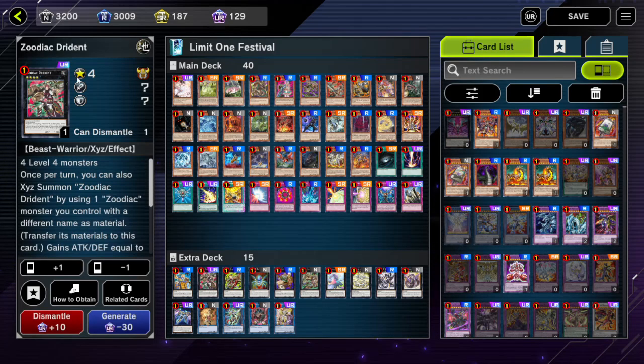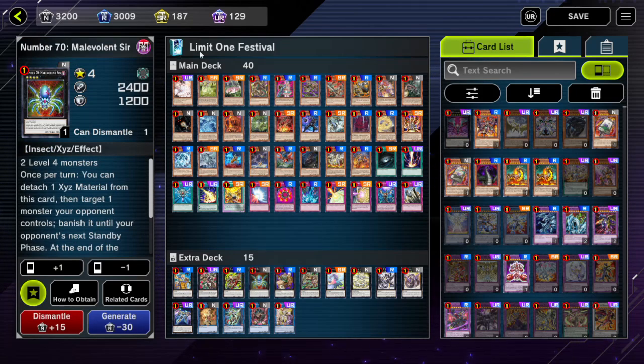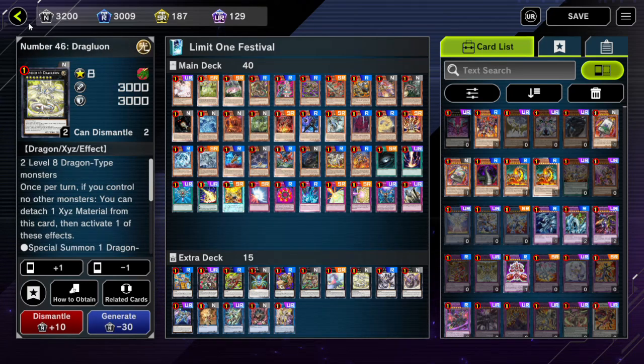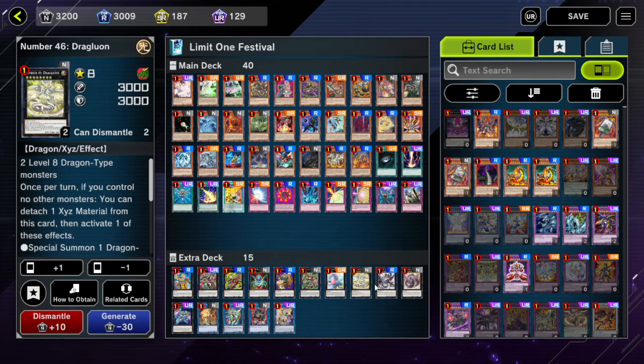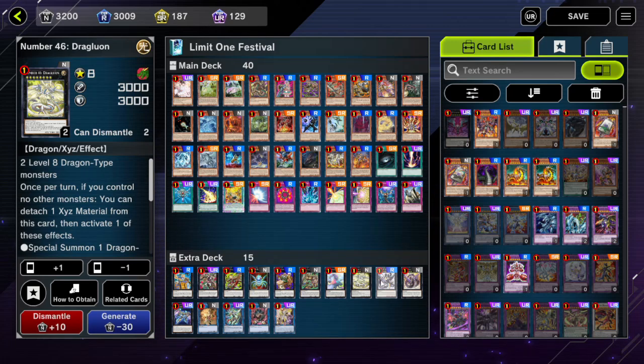Obviously we got the whole Zodiac package, which is entirely R cards except for Zodiac Drident. If you don't have this engine I would recommend crafting it - it's a fun engine to throw in any deck, just add the random Zodiac monsters and throw in a Drident. We also got Malevolent Sin, a good generic Rank 4 XYZ monster. We got Bagooska - you don't need Bagooska, I never summoned it once, so you could cut it. We also got Draglubion; there are a lot of level 8 monsters in this deck so you can do a level 8 XYZ summon and make the Dragulon using Draglubion's effect.